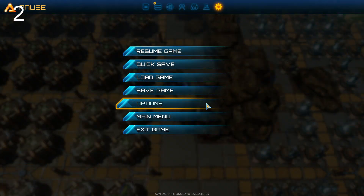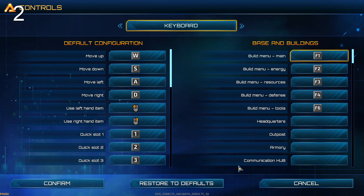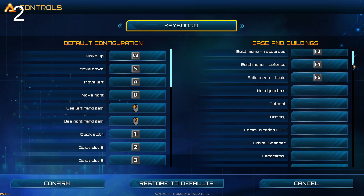The second tip takes place in the control settings. This is a really nice way of demonstrating the controls immediately, but there's more — you can add your own controls here. There are a lot of things that are unbound, like all the buildings, and you can bind them here, which is super neat.